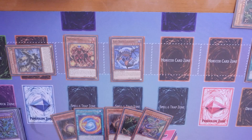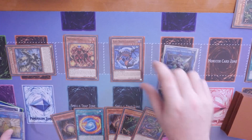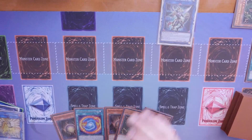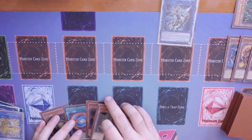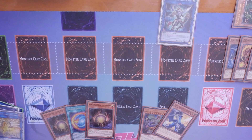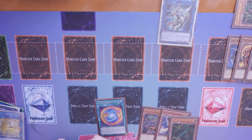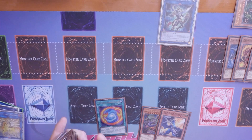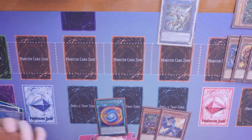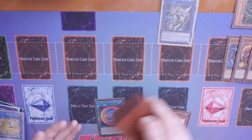Haven't used our normal summon yet - beautiful. We're actually going to be able to fix our hand quite a bit. Going aggression again - you can go into Unicorn if you want but BLS is a boss. You go BLS - send Black Collapse and Thunder Dragon Hawk, make sure Black Collapse resolves first to search Wyvern Buster so you don't draw it off Hawk. Then put the Thunder Dragon and Matrix back in - put three back. Draw three: one, two, three. Okay, I can work with that.